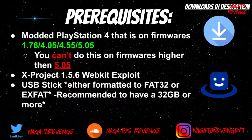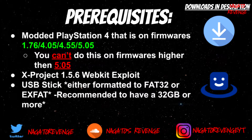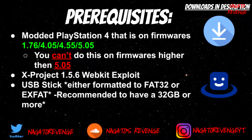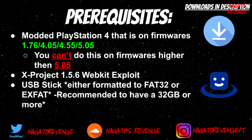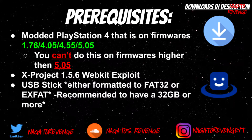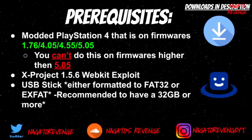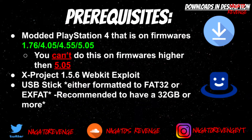This is as of right now, August 2nd, 2019. Maybe a few years down the line if another exploit is released on a higher firmware for the PS4, you could possibly do this — but as of right now it's only for 5.05 systems and lower. What we're going to be using is XProject 1.56 webkit exploit. If you don't know how to install that, I'll have a link in the description below and also a card showcasing how to install XProject 1.56. It's a very simple install and doesn't take longer than 5 to 10 minutes, but I recommend watching that video first.